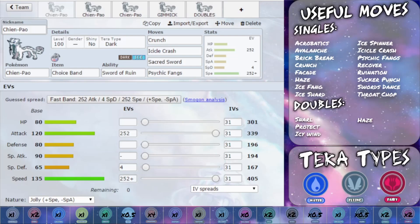Swords Dance doubles your attack stat, which is already quite high — if you double that it's going to be sweeping lots of different things. Finally in singles we've got Throat Chop, which gets rid of any sound-based moves — Pokémon cannot use them for two turns. That's really handy with things like Throat Spray and also with moves like Torch Song.